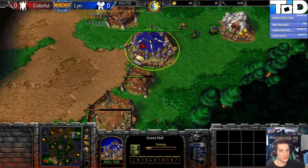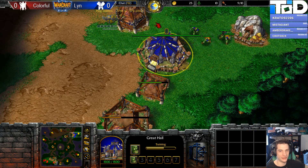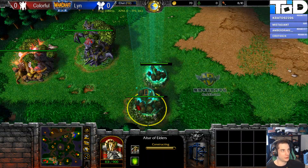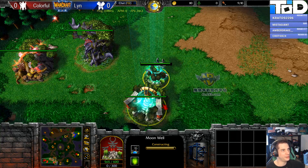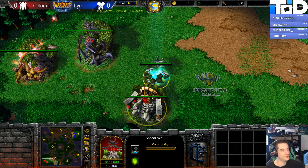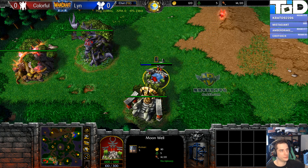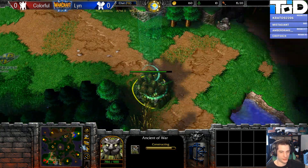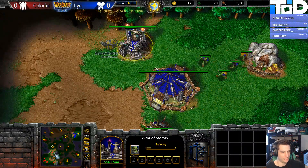Intros, I feel, might not necessarily be needed. But if you guys didn't notice the scoreboard at the top, we've got Lynn in the top right-hand side here playing as the blue orc, and his opponent Colorful is in the bottom left. Craft ball actually looks very decent. And we've got a Demon Hunter here from Colorful, and on the other side it's going to be the Blademaster.